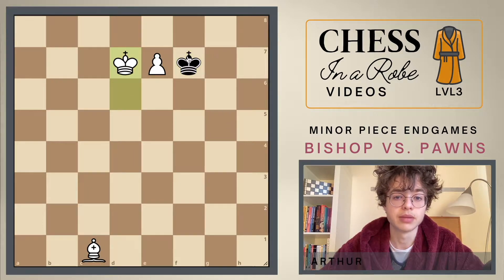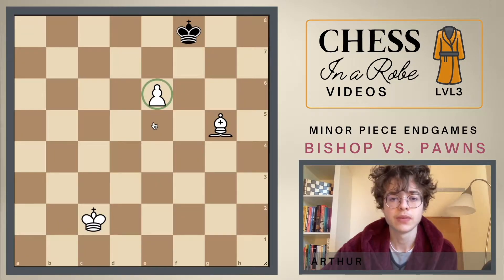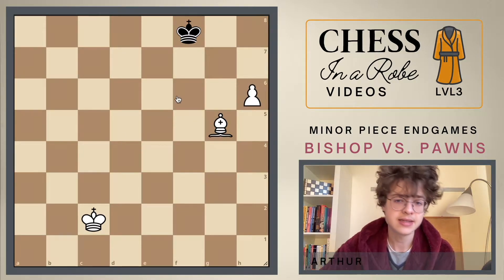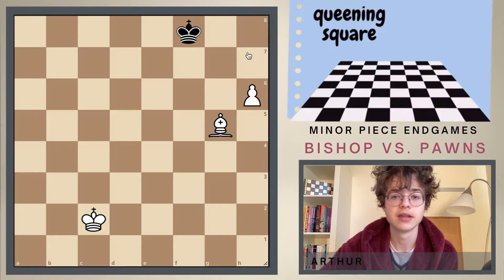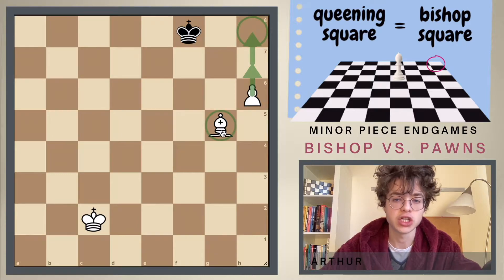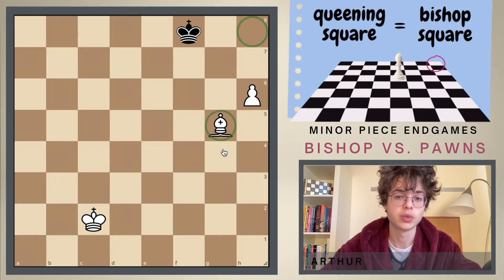So let's say king to d7, black plays the move king to g7 and we can just promote. So let's say this pawn is a rook pawn — I'll just place this one here on h6. This is still a win because the queening square of the pawn is on the same color as the bishop. The queening square is a dark square and the bishop is a dark square bishop.